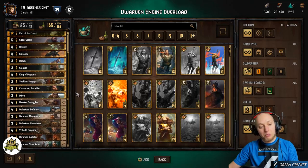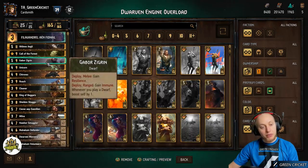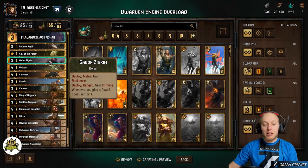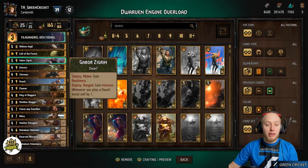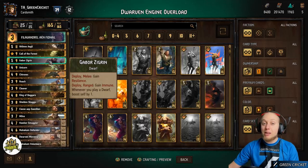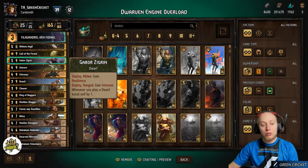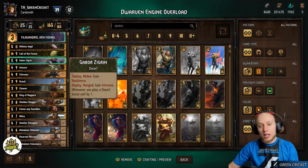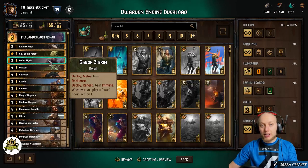We also have engines that buff themselves on the board. Gabor Sigrin is a very flexible card — if you play him on melee he gains resilience, and if you play him on range he gets immune. His ability is: every time you play a Dwarf, it boosts itself by one. So if you close the round with Gabor using resilience, you have his ability in the next round as well. But in round 3 against threats like Skoratel, playing him on range for immunity is probably better.